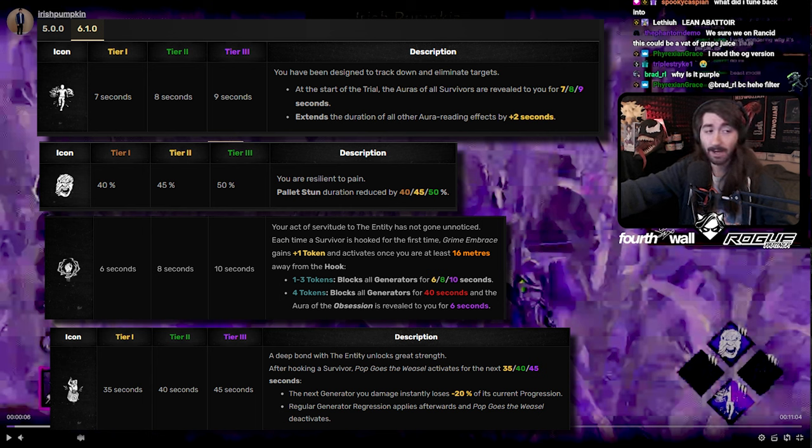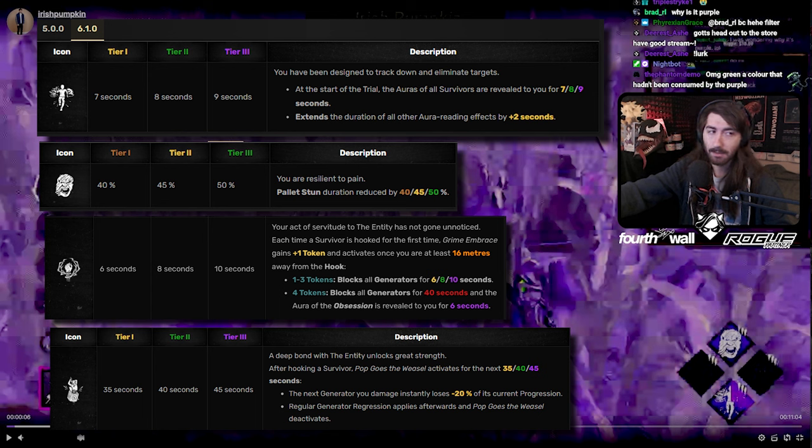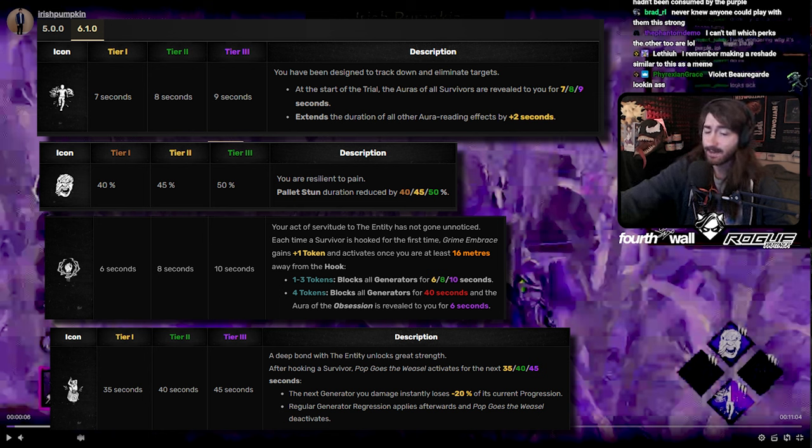I'm happy to see the weaker build. I remember we had a conversation last time for your night review, talking about running quad slowdown and kind of inviting sweaty games by constantly pumping your MMR by running a lot of slowdowns. I'm very happy to see this. Grim and Pop — I like those choices. Enduring is kind of a nice quality-of-life perk on Blight, because a lot of times you'll be just barely swinging through and just barely getting hit. Lethal by itself is kind of an odd choice because, while it's nice, when it's by itself it just becomes a dead perk slot after a certain point.